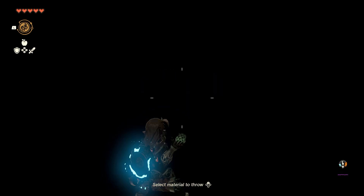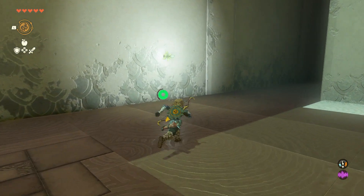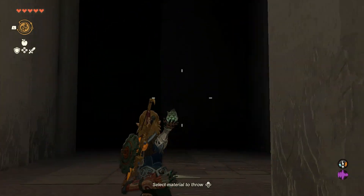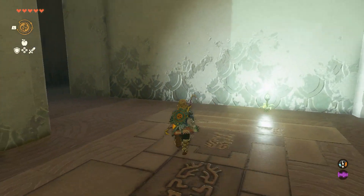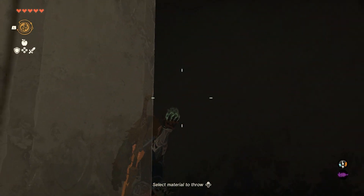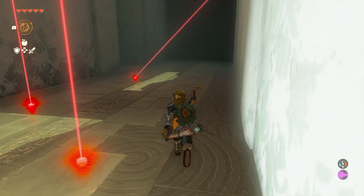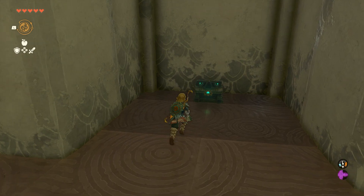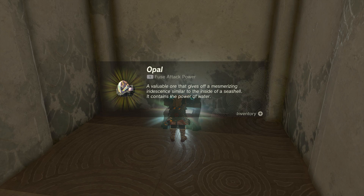So we're going to select some materials to throw — throw our bright blue seeds. This shrine, if you do it right, is kind of one big circle. You'll see our starting point, and when we turn to go around the right way, it will circle us all the way back to the beginning. Here's our first chest: an opal.